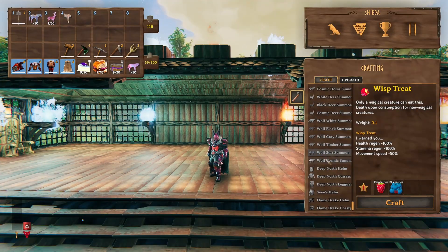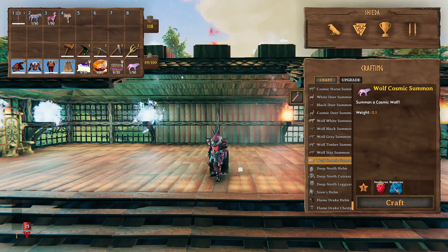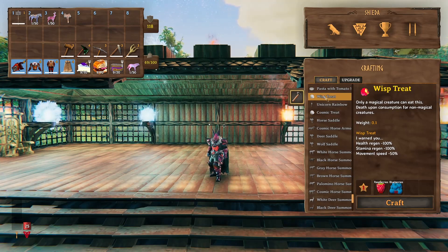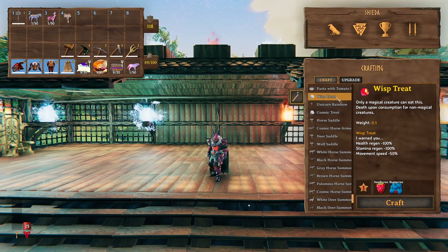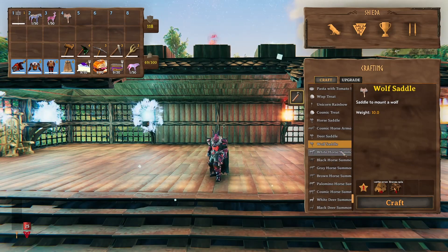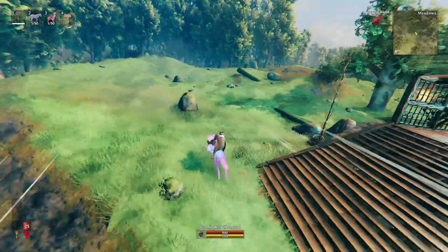How do you get access to these mounts? It's the same recipe depending on what you want, though the amounts might differ. For the wolf, it's 75 raspberries and blueberries for whichever wolf you want to craft. The mod also adds cosmic thread and wisp thread, which means they might naturally spawn in the game. You can craft treats and give them to tame the animals. You can also have saddles — for the wolf it's 10 leather and 5 bronze nails. You can just have the summons in your inventory and press the hotkey to summon the wolf, which is pretty good.